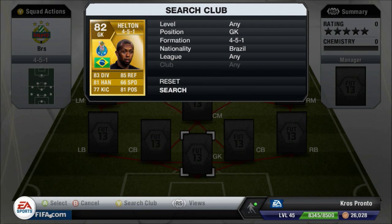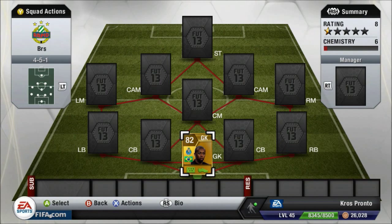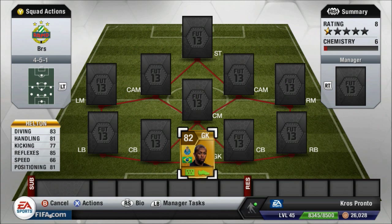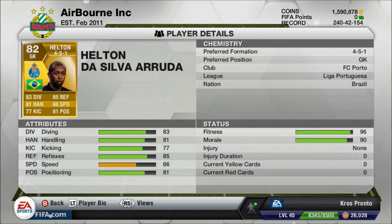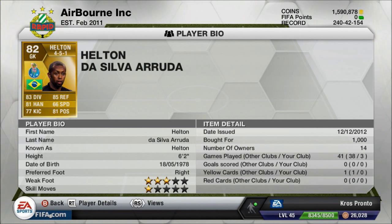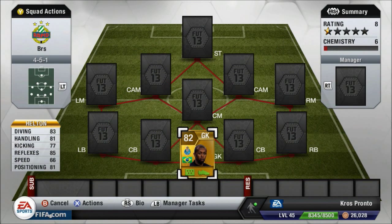In goal we have Houghton. There are many other Brazilian goalkeepers to choose from, but I just prefer him. If I'm going for a more expensive team with higher-rated players, I prefer to use Diego Alves because he just works better with the defenders. But Houghton's perfect for this budget team — he's got great stats, 6'2, and at 1,000 coins he's just a bargain.